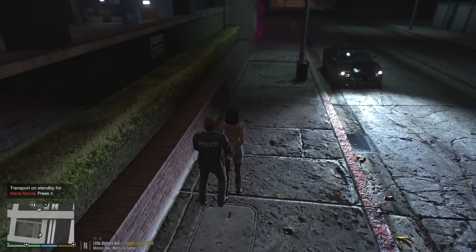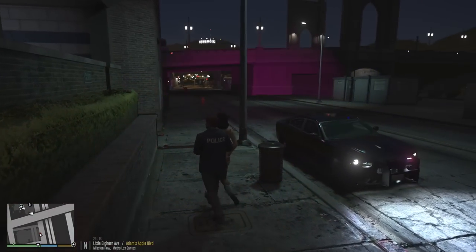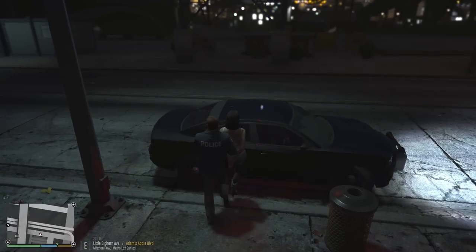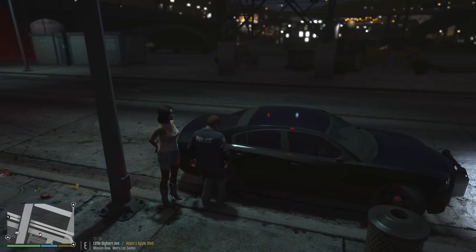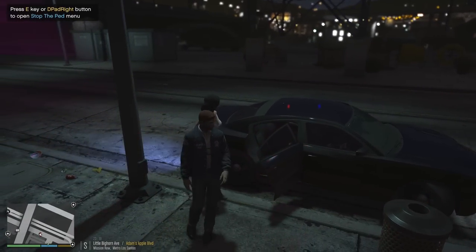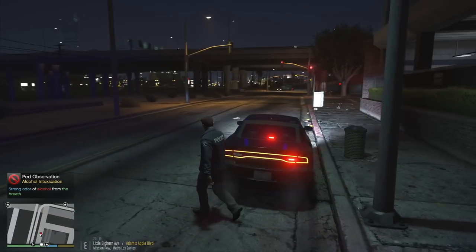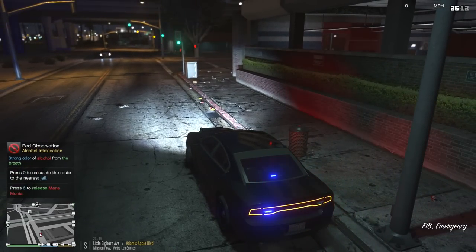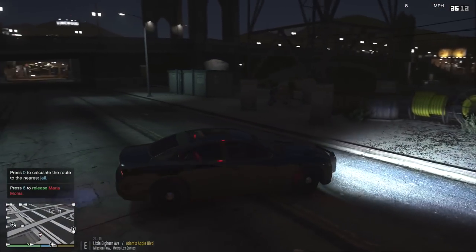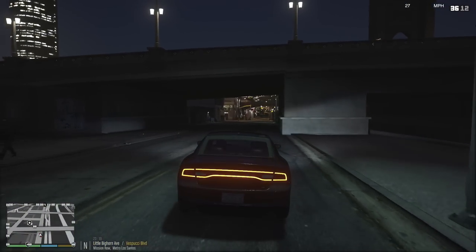We can actually just take her in ourselves since the police station is literally about 10 seconds away. Unfortunately when I was dismissing the pad it did crash LSPDFR, so in terms of actually writing up her charge sheet I won't be able to do it because reloading LSPDFR changes the names of people — no consistency there. However, she would be charged with possession of cocaine and the arrest warrant.